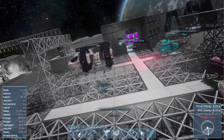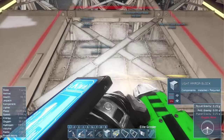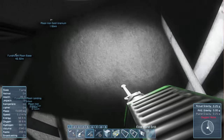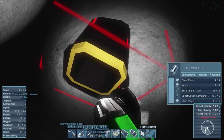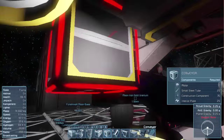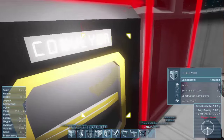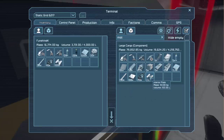Those are my three ships. Let's go ahead and mark where they're going to have connectors — right here for this one. To build the connector I need motors, tubes, construction components, and steel plates.